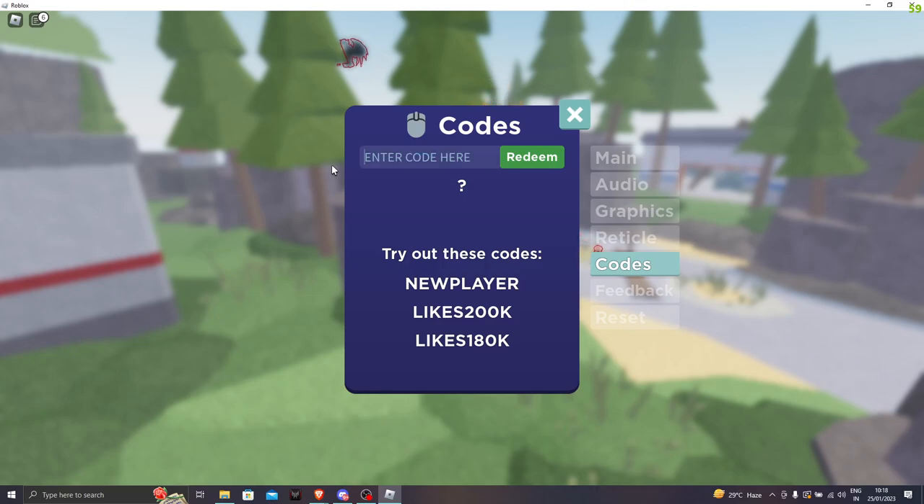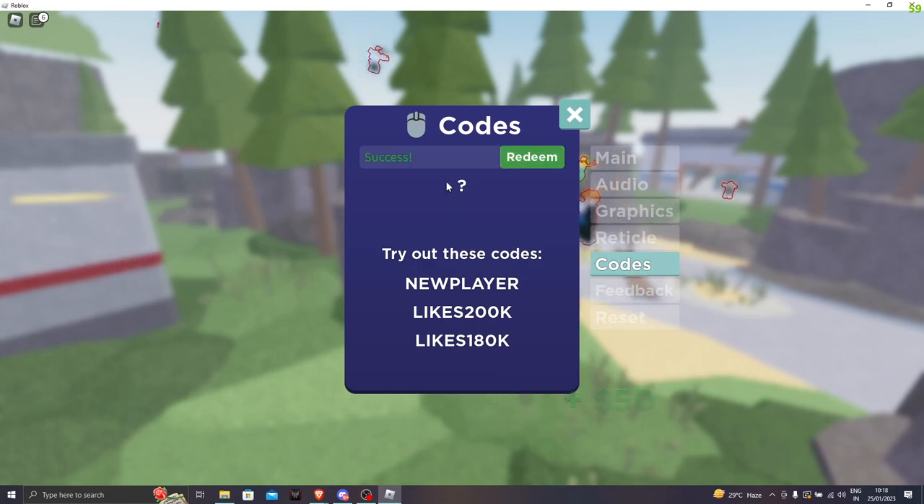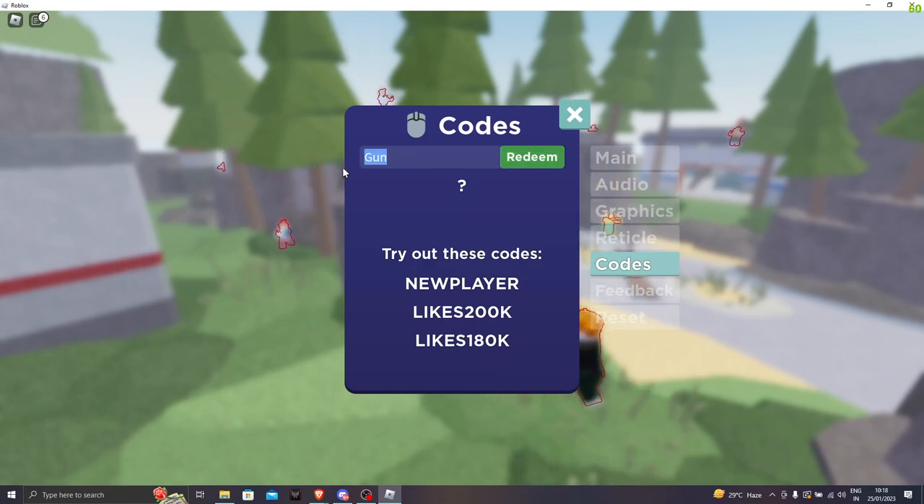The next code is Gun with a capital G — G-U-N. You should just capitalize the G, don't capitalize the other ones. Let's go and click on redeem — boom, we got 50 cash. The next code is shinobi. Let's go and click redeem — we got another 50 cash.